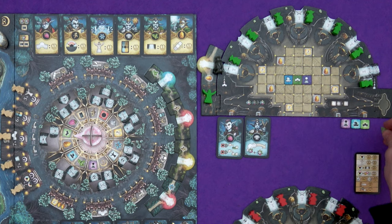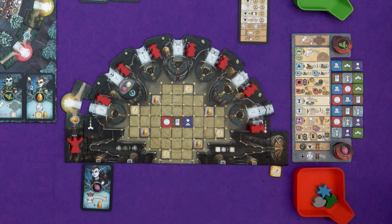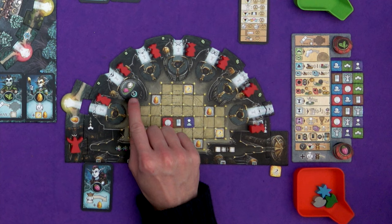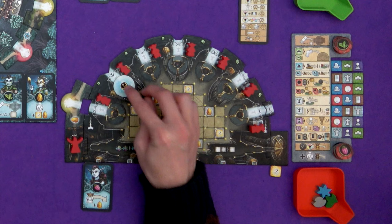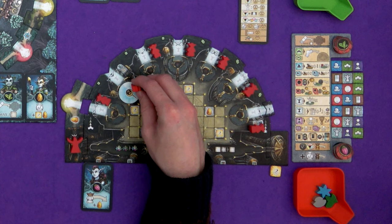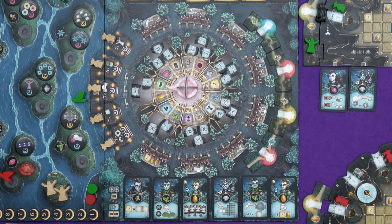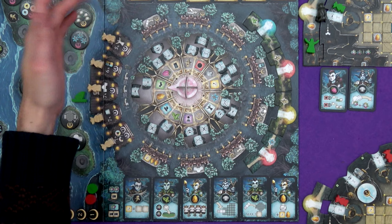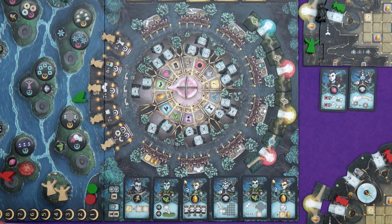Down to me — I have one action tile left. I think I'm going to choose to complete my task and I'll get a gold. Let's complete a task. You don't have to have a portal or a path or anything like that to complete a task — you just have to have done it. My offering tile is on the correct island, so I flip this over and I'm going to get two points at the end of the game. I take the novice that was watching over that task and he gets sent to the high council where I can claim a bonus.